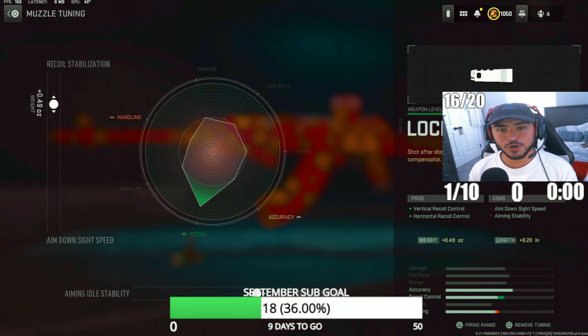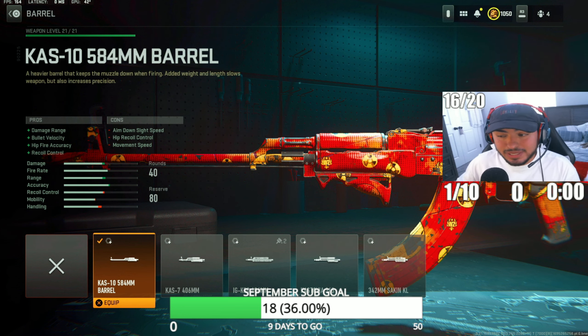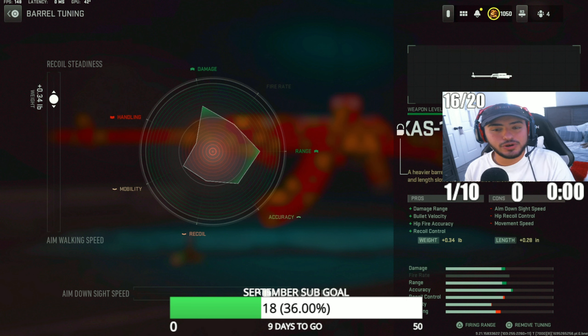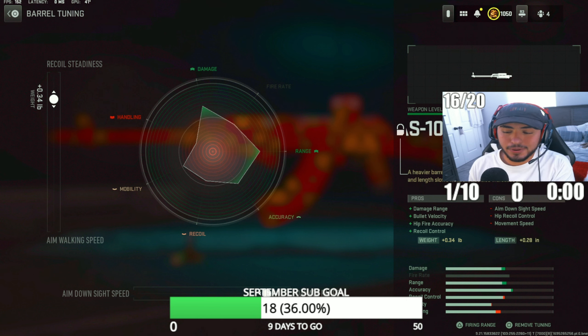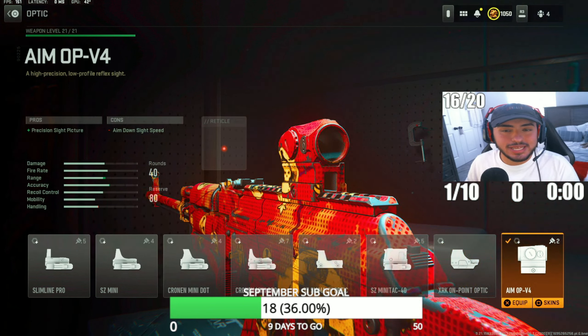For the next attachment, we're going with the Kastov 10 584mm barrel. This increases damage range and bullet velocity, allowing you to beam enemies farther and faster. Tuning: recoil stainless to 0.34 and damage range to 0.28.